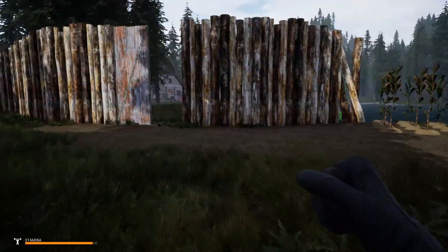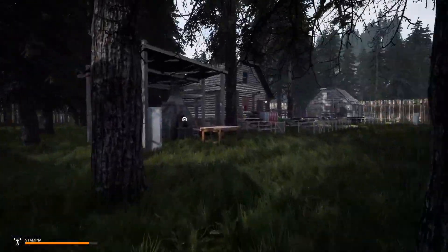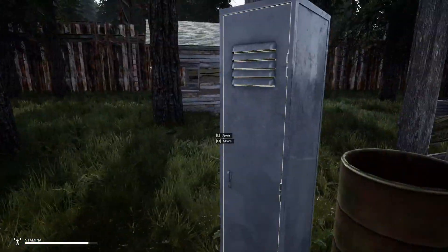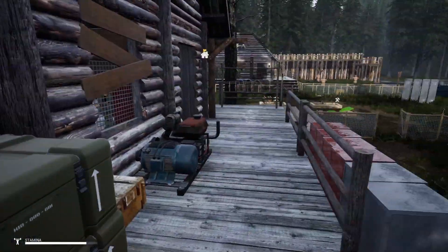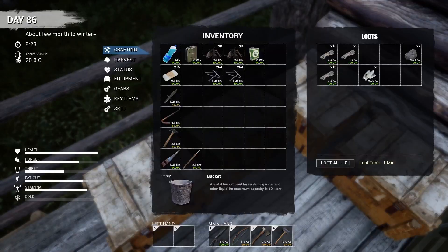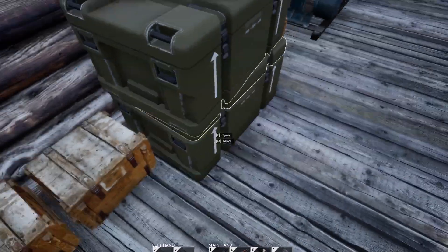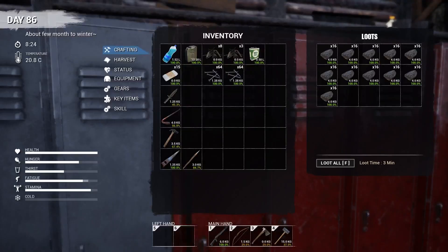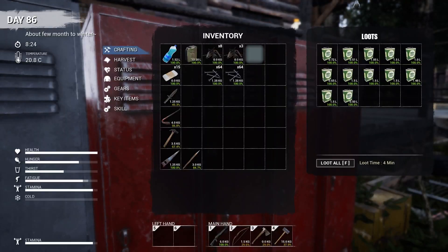We have a couple of doors — one big door down there. Here's the blacksmith area where I keep all the ore and finished metal products. And then of course our main base here — this is where all the magic happens with the food and tools. I can see the biofuel right there and I'll just toss that in.